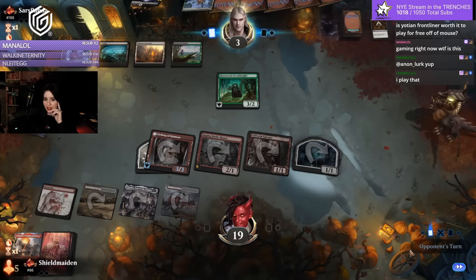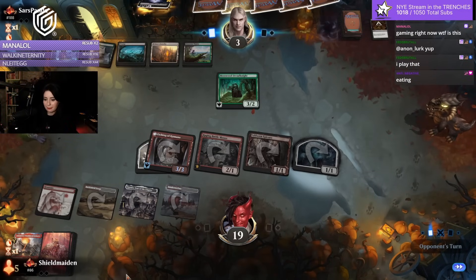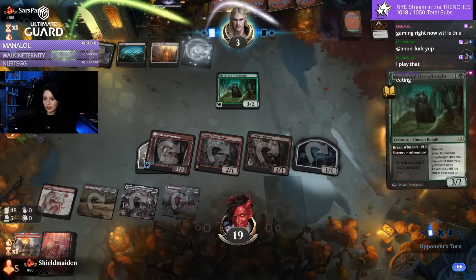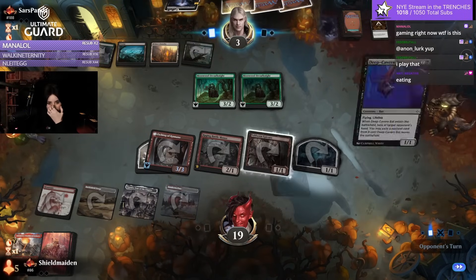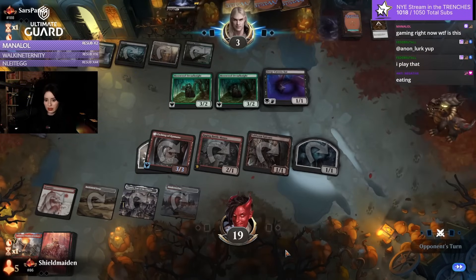Three more points of damage. Instead of what though? Frontliner instead of what — like Appraiser? Adline? That's where the struggle begins.